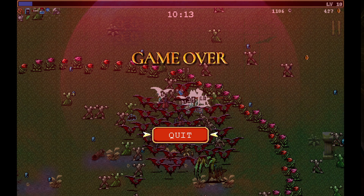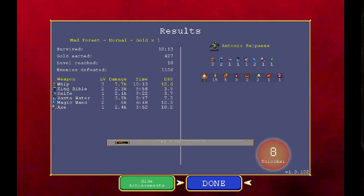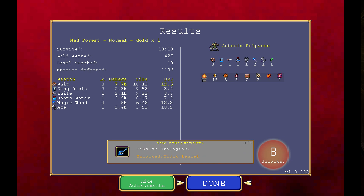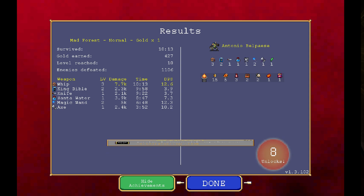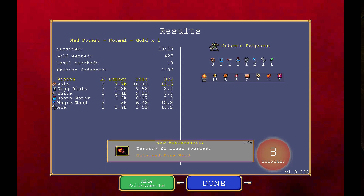That's fine — 10 minutes. Destroy 20 light sources: fire wand. Find five floor chickens: garlic. Find an ori or a legion. Hold six different weapons at once: empty tome. Level 10: a crown. Level 5: wings. Survive five minutes with any character: hollow heart. That's about 10 minutes for any character.